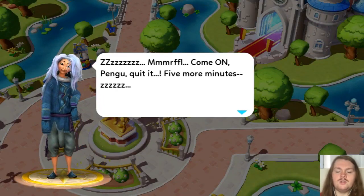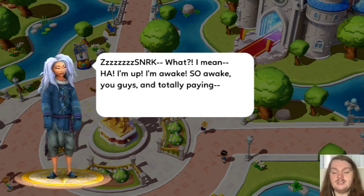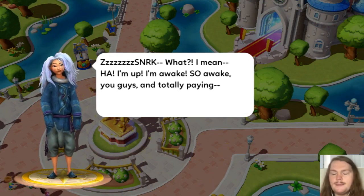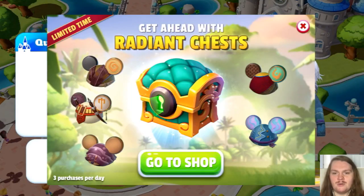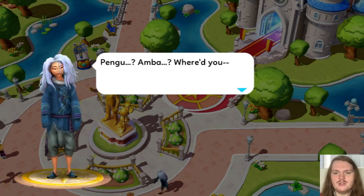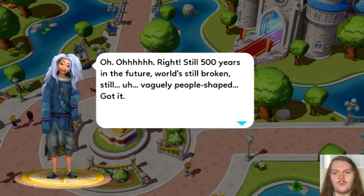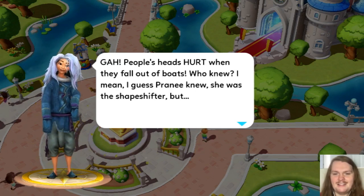Sisu's waking-up dialogue: 'Five more minutes... What? I'm up, I'm awake — so awake, you guys.' Quest complete — welcome a water dragon! There was some radiant chest available. Sisu wakes up: 'Still 500 years in the future, world's still broken, still all vaguely people-shaped. People's heads hurt when they fall out of boats — who knew? I guess Prani knew — she was the shapeshifter.'